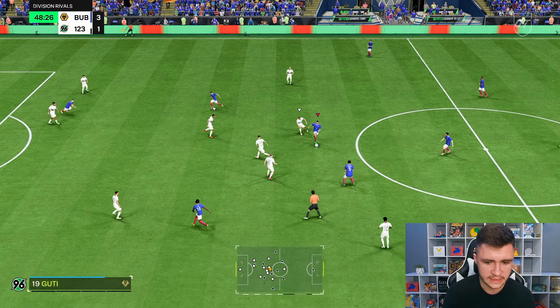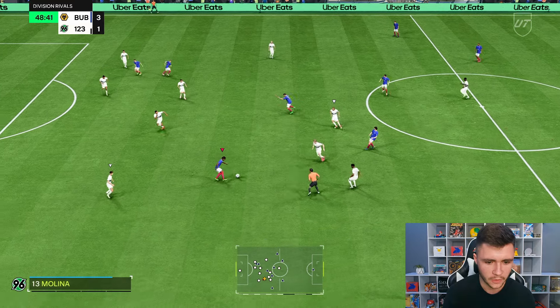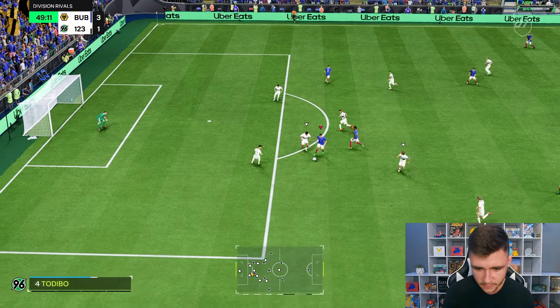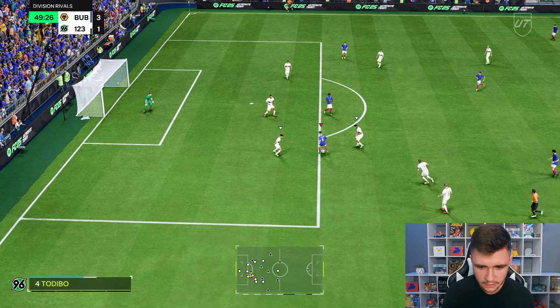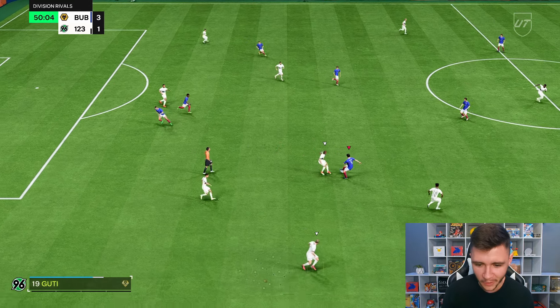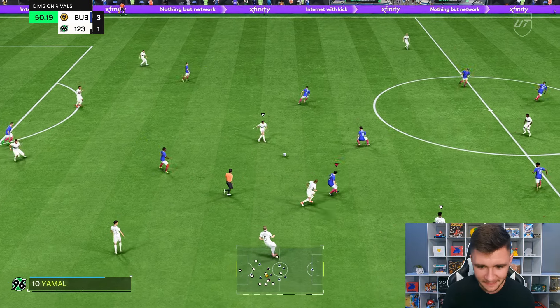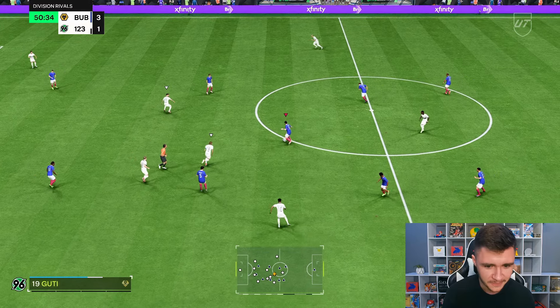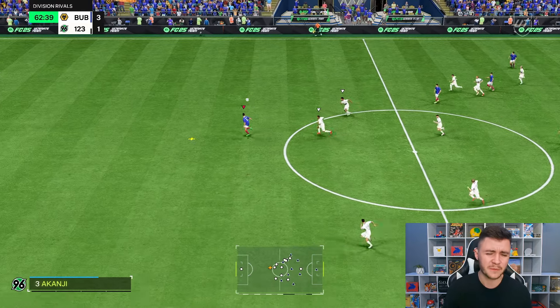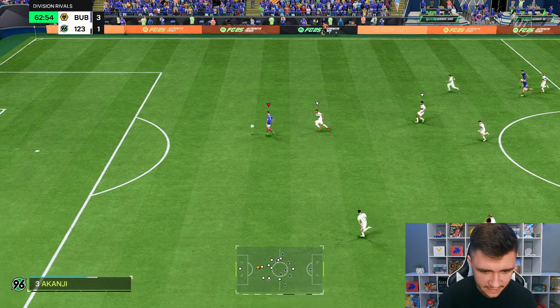Ronaldo with decent left stick dribbling — just trying to move the ball more quickly in the final third. With 5 star skill moves, a little bit of left stick — he is a little bit clunky on the ball, a little bit slow in the turn. Signaling Ronaldo to make that run and going over the top — we timed that perfectly, it is so difficult to defend against. Decent acceleration and sprint speed, the center back almost caught up but it's another really good finish.